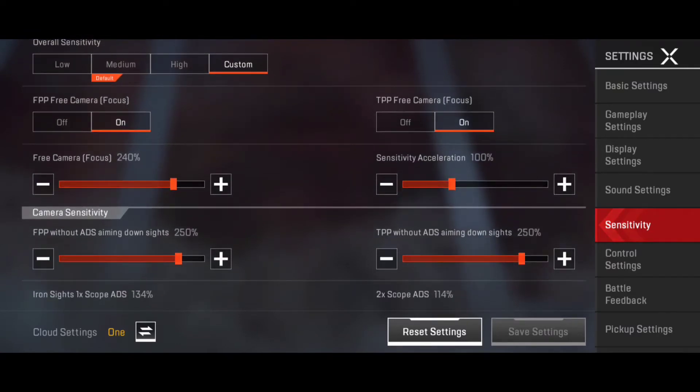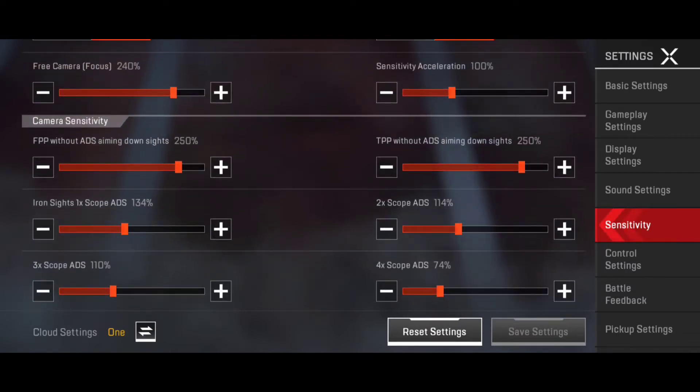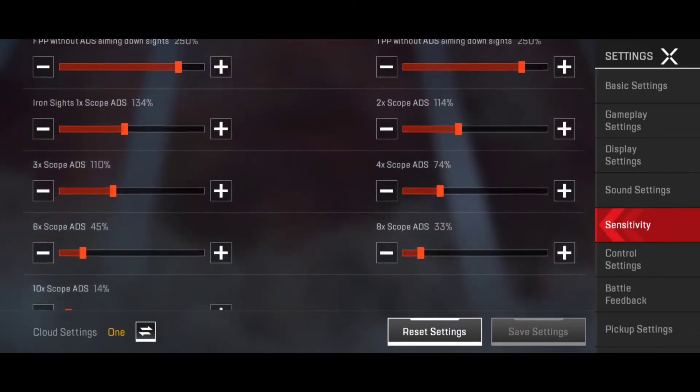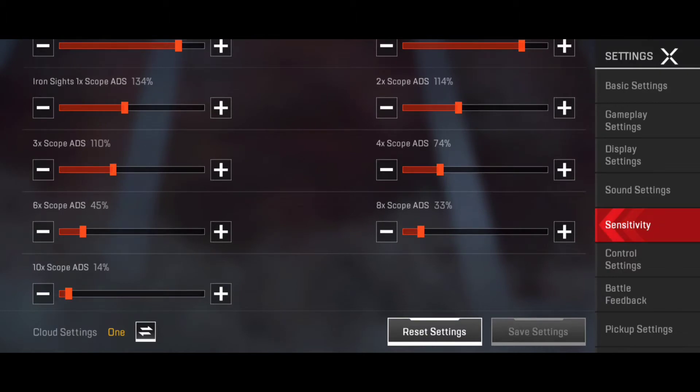Acceleration I've just left at 100, you can do what you want. Now camera sensitivity — this is your personal preference, this is how fast you turn. I've got it quite high because I use my thumbs to swipe and turn. Here is the camera sensitivity for eyesight, 2x ADS etc. — you can screenshot that.